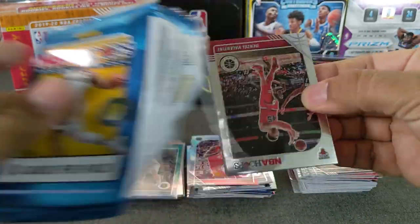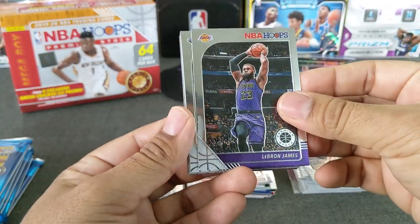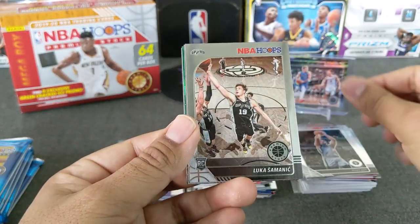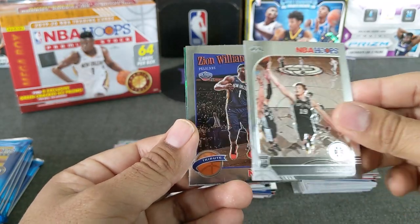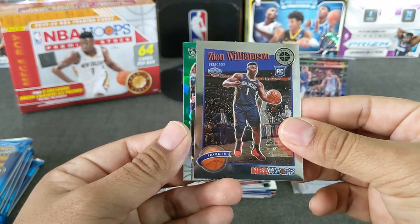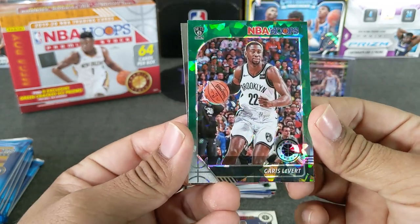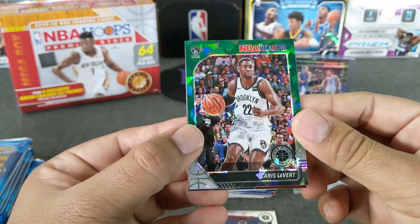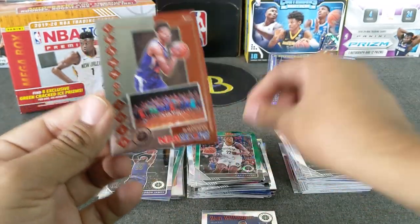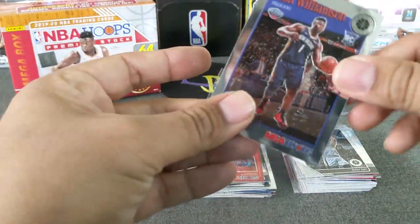Pack number three — Denzel, LeBron James PC, Lonzo Ball, Rudy Gay. Another Luka rookie tribute. Zion Williamson base. And we got cracked green — Nets, Caris LeVert. And a class of 2019 — Cameron Johnson. Very nice. But we did get a Zion Williamson tribute. Very nice.